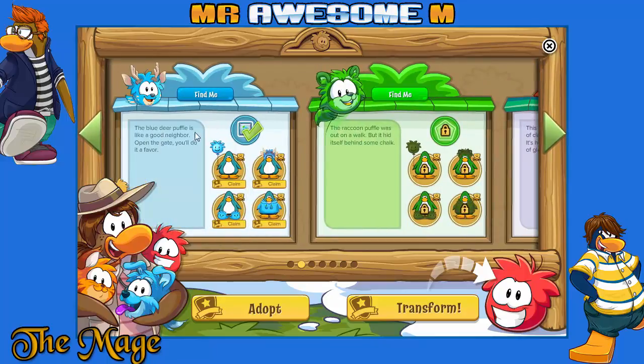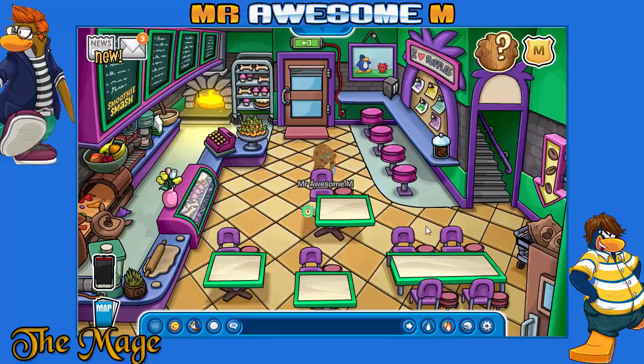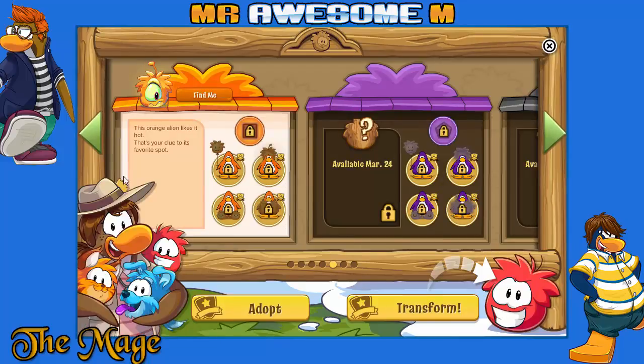The raccoon Puffle — the blue deer Puffle isn't there. Like a good neighbor, open the gate, you'll do it a favor. The raccoon Puffle was out on a walk but it hid itself behind some rocks. Found it! Bonsai! You found the green raccoon Puffle — they are the fastest of the raccoon Puffles and love racing to prove it.